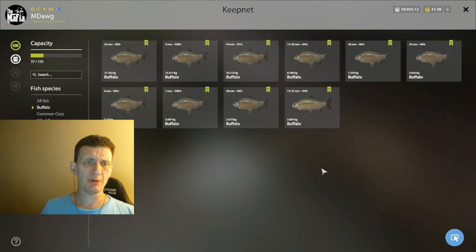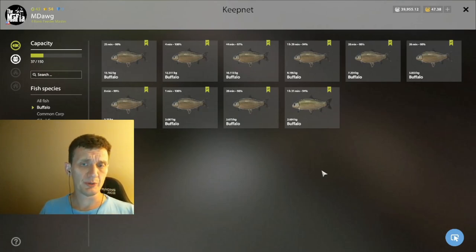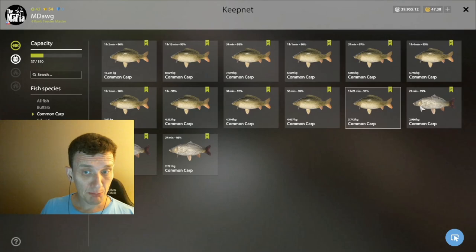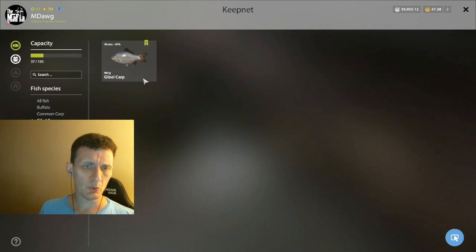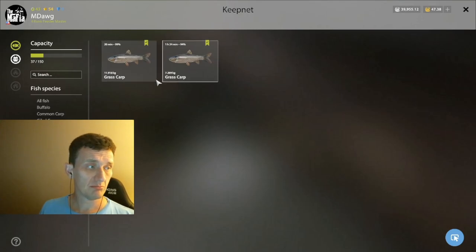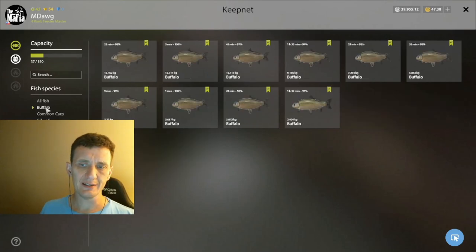First of all, we are catching buffalo — though out of the 37 fish we only have 10 buffalo, so this approach using bait buffalo is not primary. We're also catching some nice common carp, more than I would have thought — up to 14 at present. This is about an hour's worth of fishing. We're also catching one gibble carp and two grass carp, so they're there, just not too many.